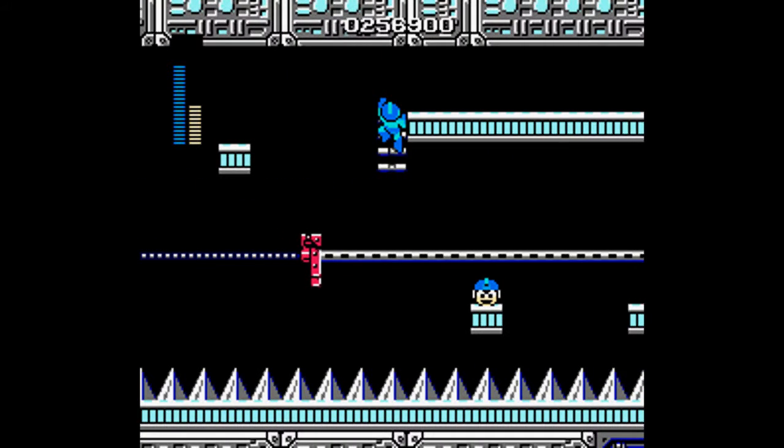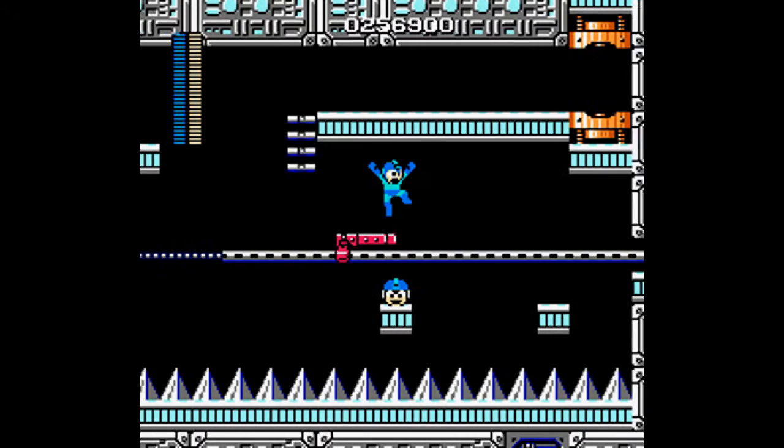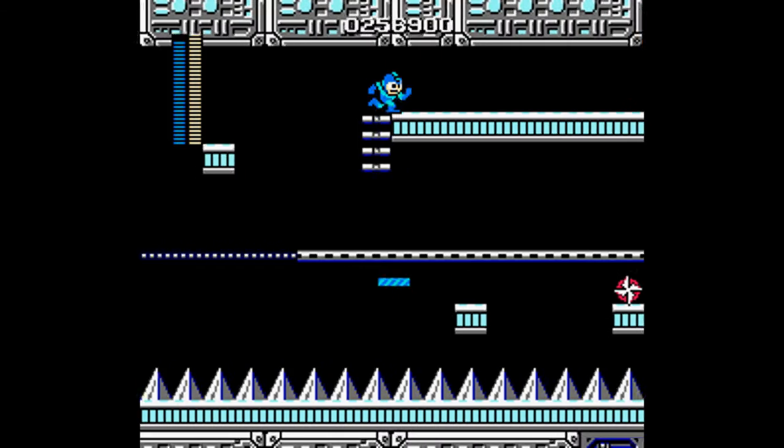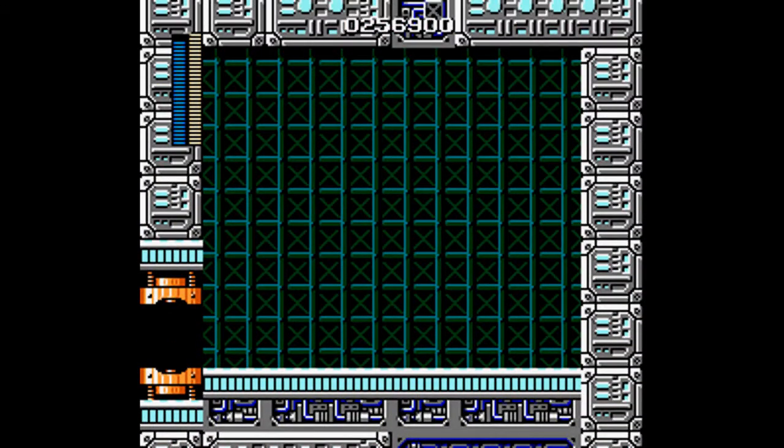I'm cheating here with the Magnet Beam because A, might as well, and B, I'm not doing that legit. I'm not landing in the spikes and doing the entire thing again. Heck no! But if we get to the boss rush — oh dear. I'm gonna get slaughtered here. This is where most of my deaths come in.